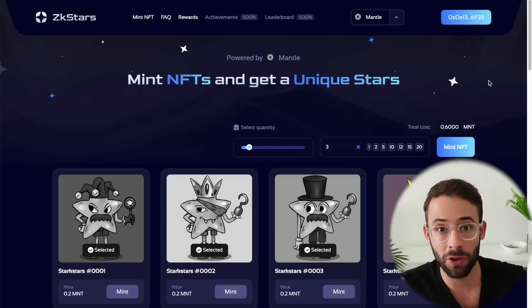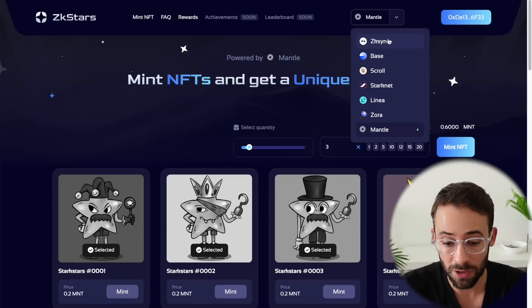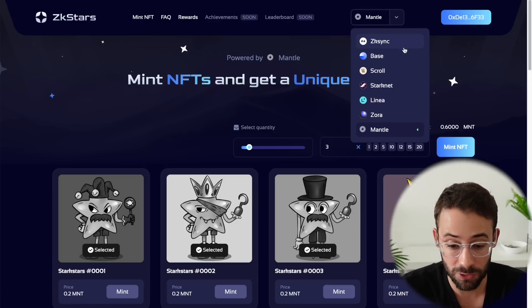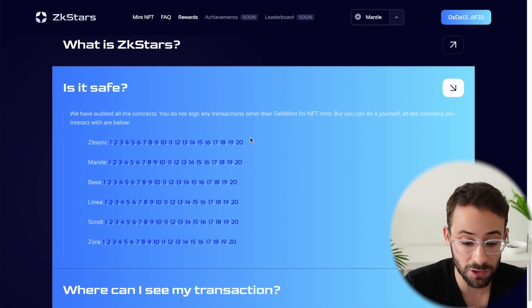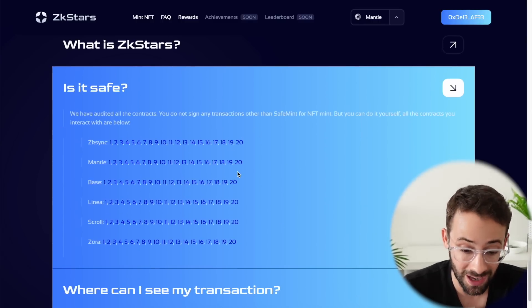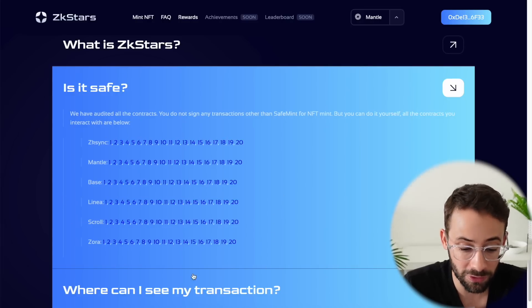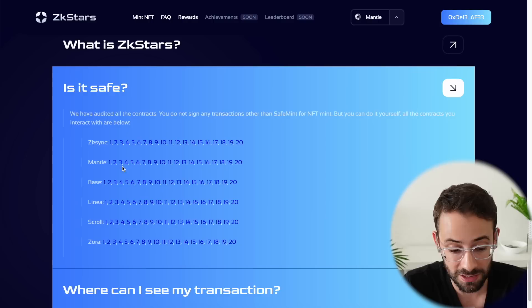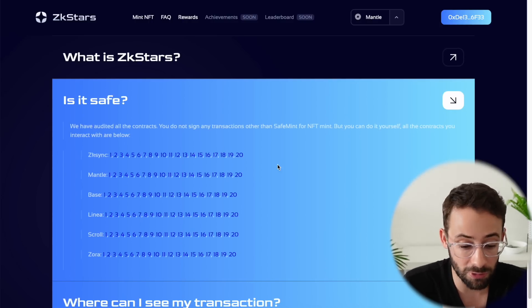In this video, I'm going to give you a multi-airdrop qualifier that's very simple, and it will allow you to interact with all of these different layer 2 networks, a lot of which don't have tokens yet. It will allow you to interact with potentially up to 120 different smart contracts at the same time. I don't necessarily recommend doing all of this because it would be a little bit expensive, but you can spread it out across these different networks and smart contracts and create a solid transaction history for relatively cheap.